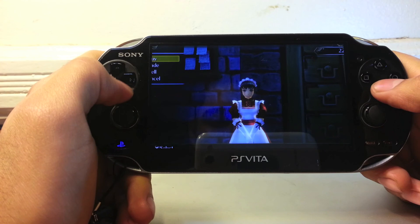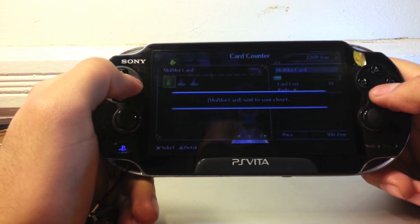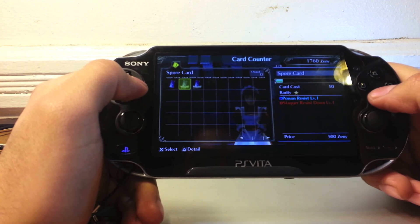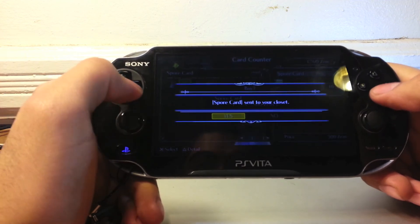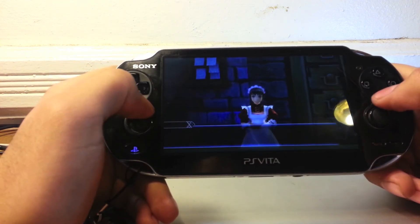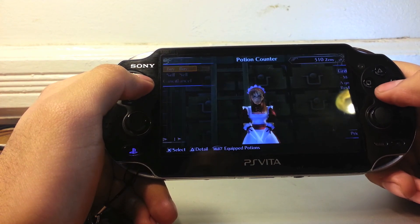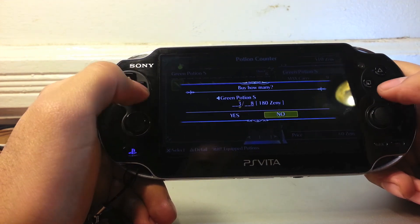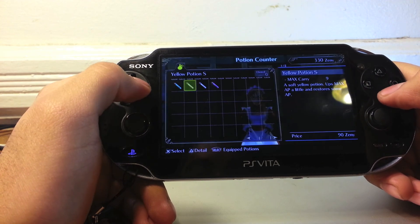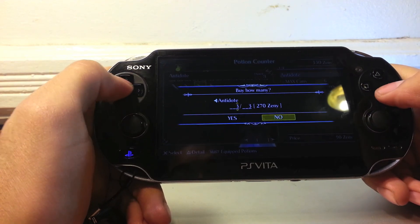By equipping cards you increase your HP, AP, attack, defense, and so on. I've already done two missions, so I can buy something. I'll buy the Spore Card for 500 zeny — it helps resist poison, which is useful for the next quest. Let's also buy some potions. I already have them on Square, so those go right there. There's a maximum number of items you can carry.